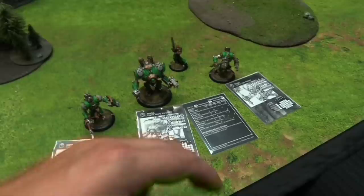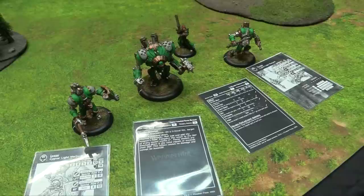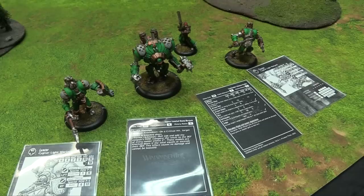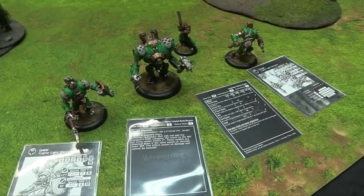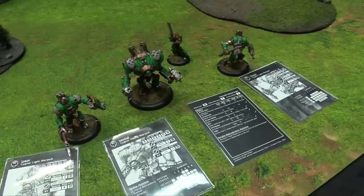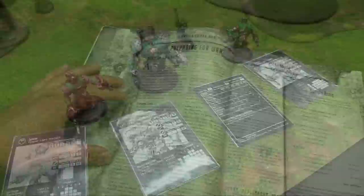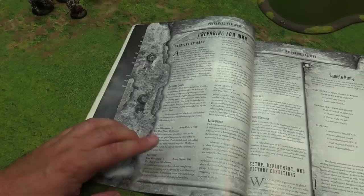The Menoth jacks were built assuming the Choir would be there, so their MAT is only five. The Ironclad has Critical Knockdown on the hammer and a star attack called Tremor: roll dice plus POW and compare to DEF—every model within two inches gets knocked down if it equals or exceeds DEF. It does no damage and can't be boosted but is excellent for knocking down a cluster of models, then you spend focus for auto-hit kills. In this early edition, melee range is half an inch unless you have reach.